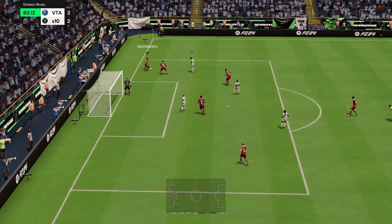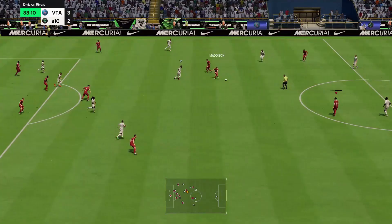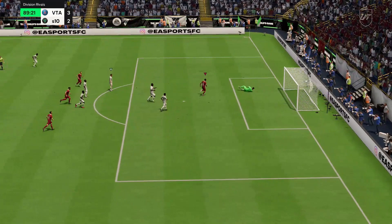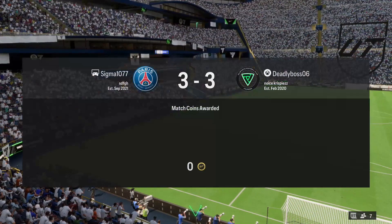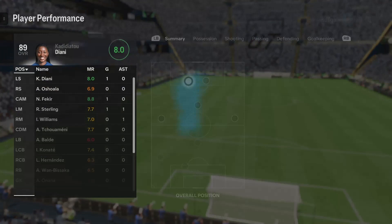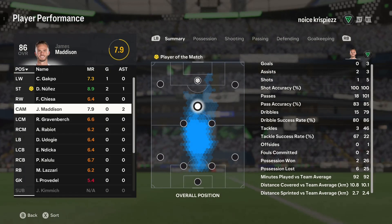Nunes again, Madison with another assist. Then Madison back on the ball - come on Cody! Yes! He's so strong - 73 physical, my ass. He just shrugged him off like he was nothing. Another great performance from Madison. Let's see his performance - 7.9. Another great game. Madison contributing another three goals, giving him five goals altogether. What a card.